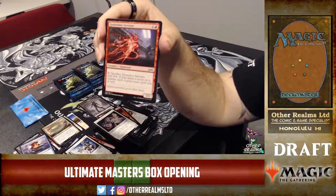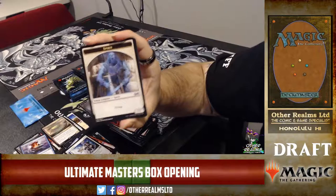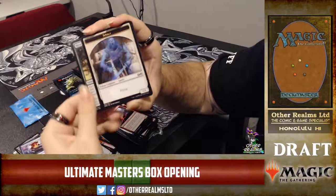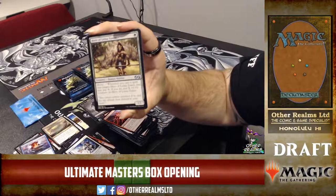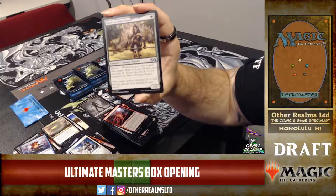It's a pretty sweet archetype — red-green ramp with Kodama's Reach, Generator Servants, things like that. And the bombs you need for that deck are all commons! I thought that was a Noble Hierarch — Leina Tower was downshifted from rare. Heroic — you may pay X and it puts X +1/+1 counters on it. It's a one-mana 1/1 and I've never seen that card before. It was a rare in Theros block.